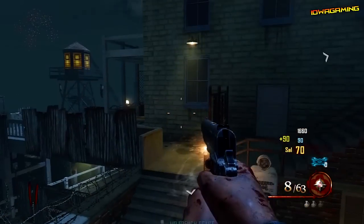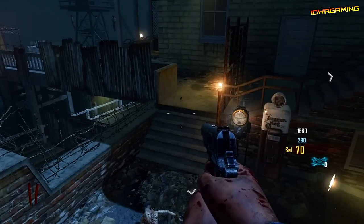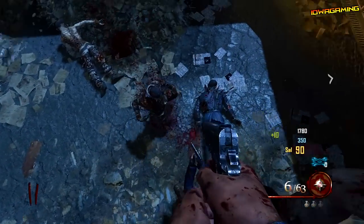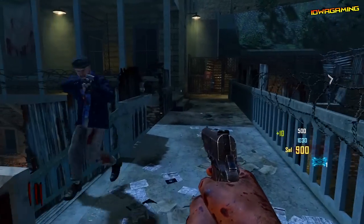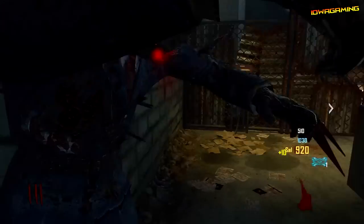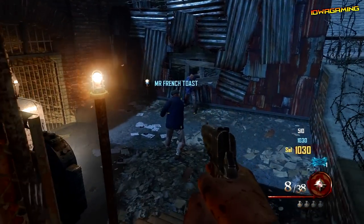Once you're on top of this barrier you're completely invincible to zombies — no zombies will even target you. The downside is you cannot buy ammo or anything, so you'll need to jump down every time. This glitch is mainly for if you need to leave to go to the bathroom or handle miscellaneous stuff. You also cannot grab any drops, and the zombies won't target you at all.